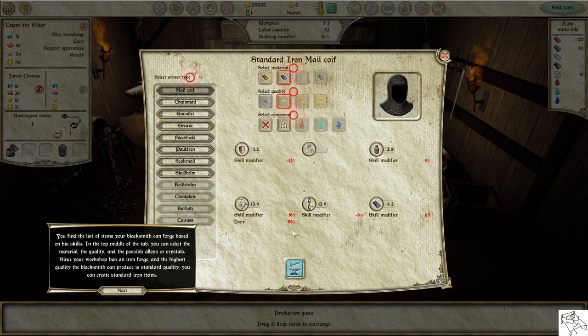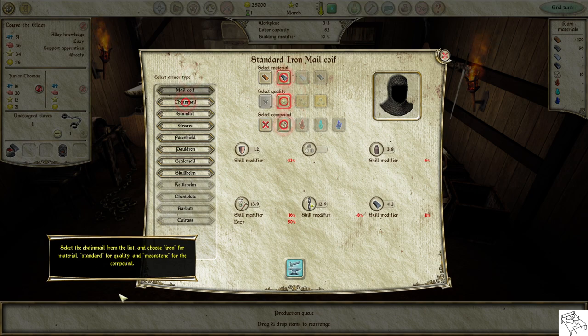You find the list of items your blacksmith can forge based on his skills. In the top middle of the tab, you can select the material, quality, and possible alloys or crystals. Since your workshop has an iron forge and the highest quality the blacksmith can produce is standard, you can create standard iron items. Select the chainmail from the list and choose iron for material, standard for quality, and moonstone for the compound.